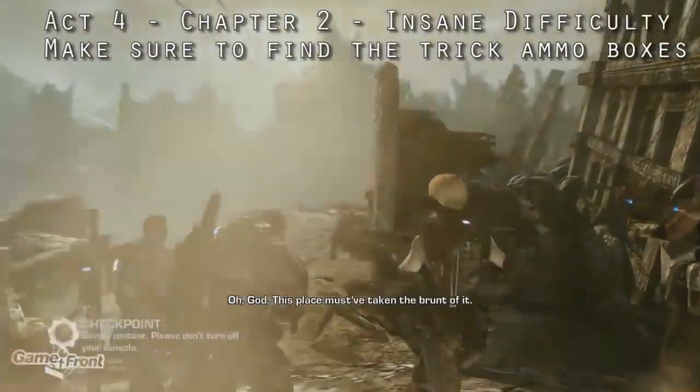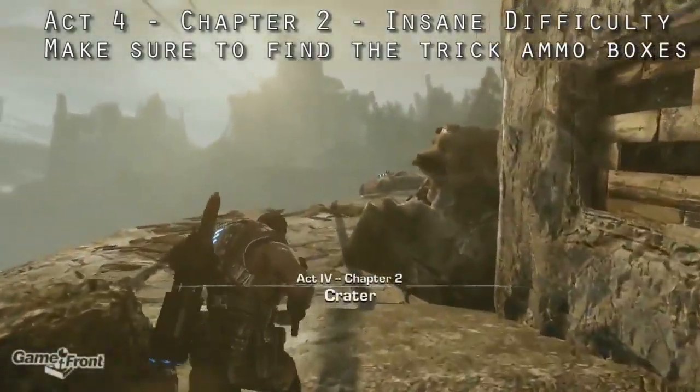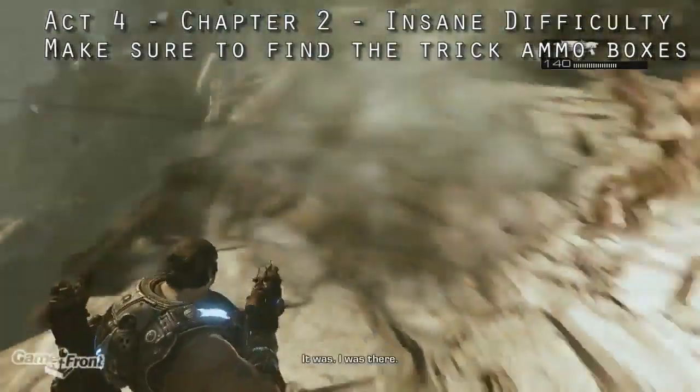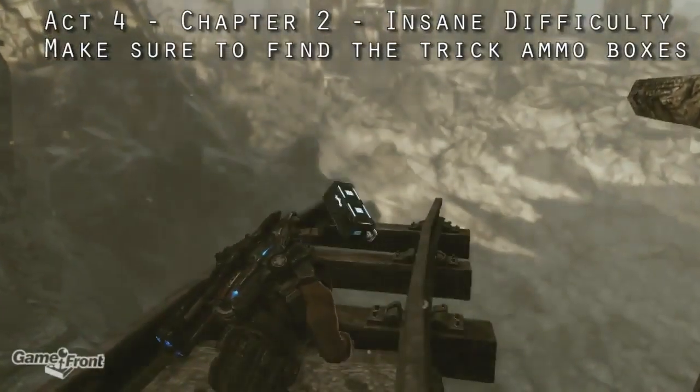Now you're gonna play through Act 4, Chapter 2 like normal. Just make sure you find these two little special ammo boxes that fall off a cliff as you approach them. The first one can be found at the start of the chapter on top of the car. The second can be found at the end of a railroad track in the underground section where you're attacked by polyps.